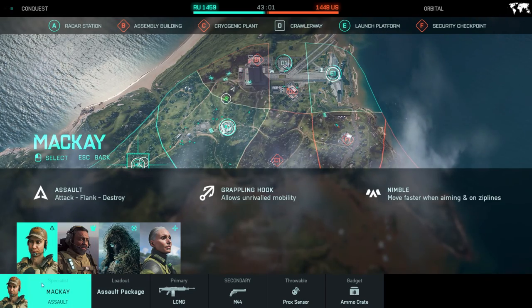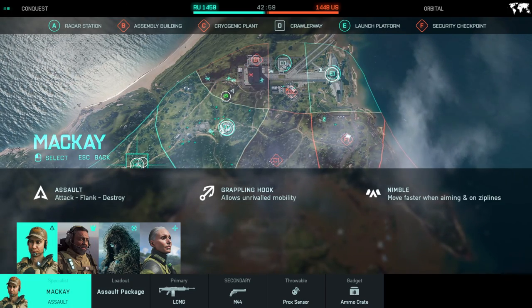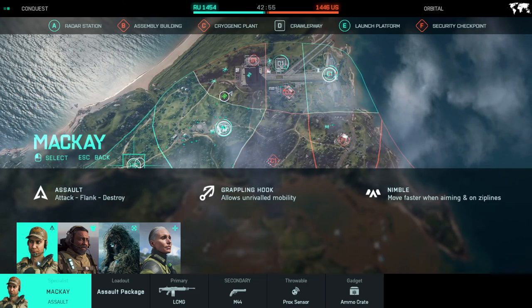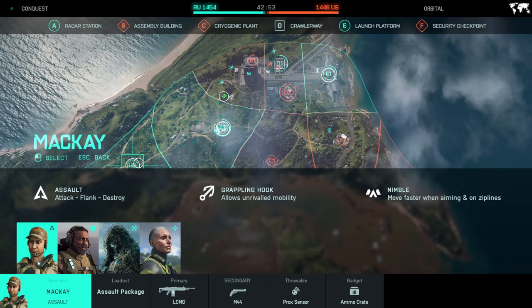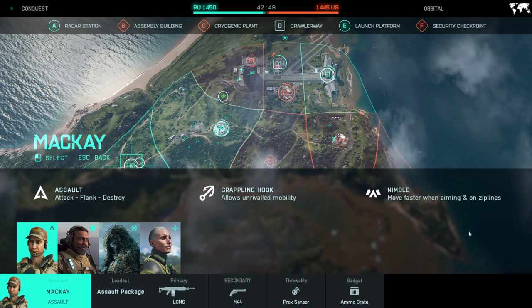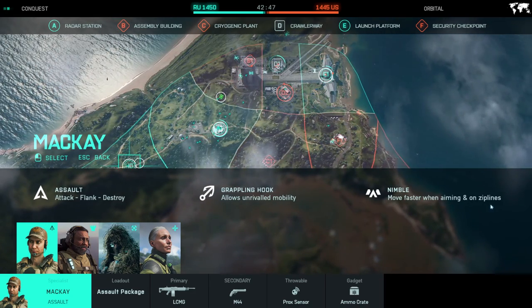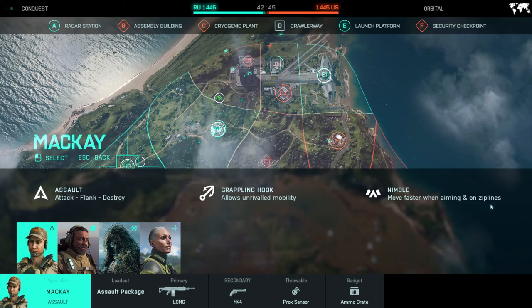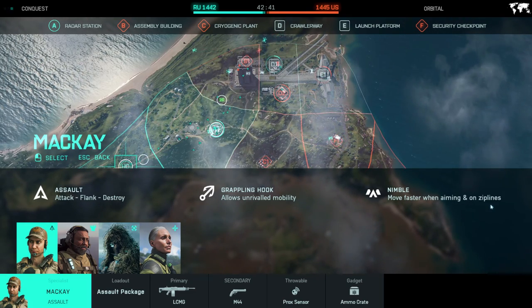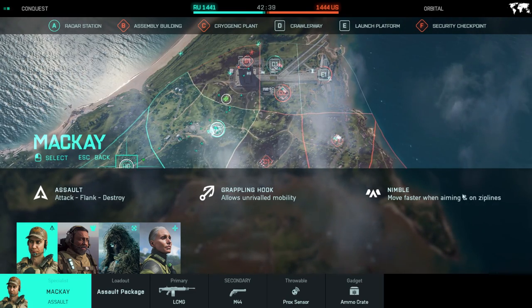For the first specialist, we have McKay, and he has a grappling hook, which is really nice because it helps you reposition wherever you are and also gives you high ground when you really need it. I noticed that his nimble passive — moving faster while aiming and on ziplines — so far on this map it hasn't been that helpful because I don't see myself shooting on a zipline, but I guess that's pretty nice.